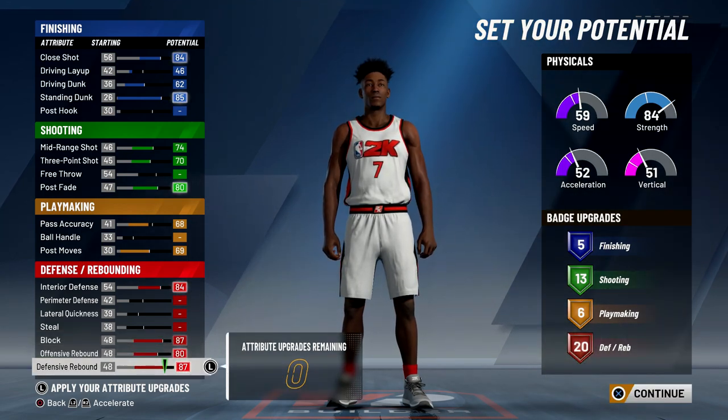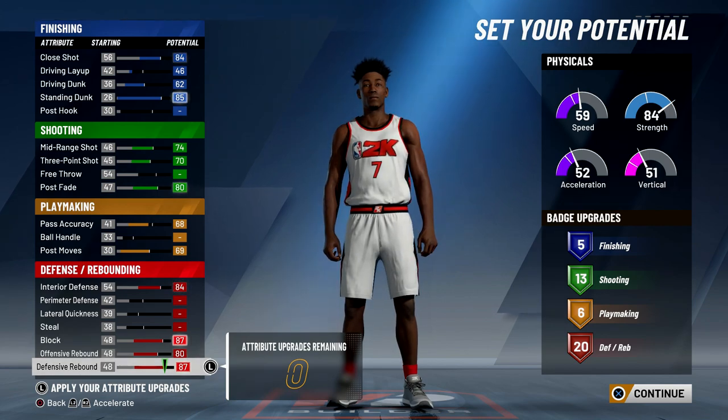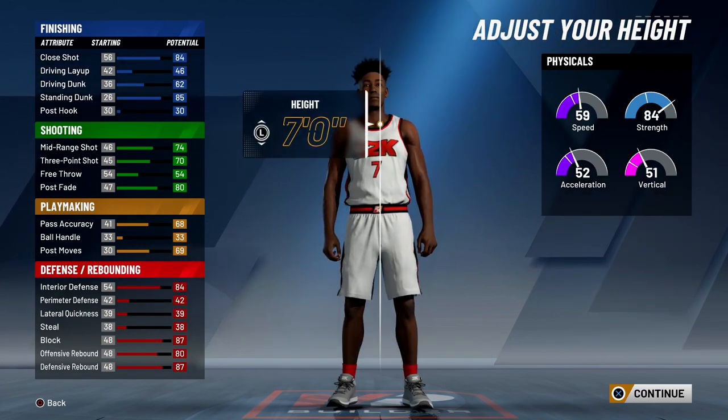So this build could have 17 shooting badges and a finishing badge, but I want it to be more of an all-around build. I'm going to stick with five finishing badges, 13 shooting, six playmaking, and 20 defense and rebounding. For the body type we're going to go with lean — body type doesn't matter, I just choose lean because it looks the best.